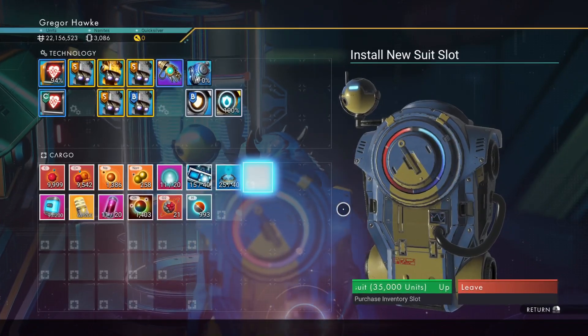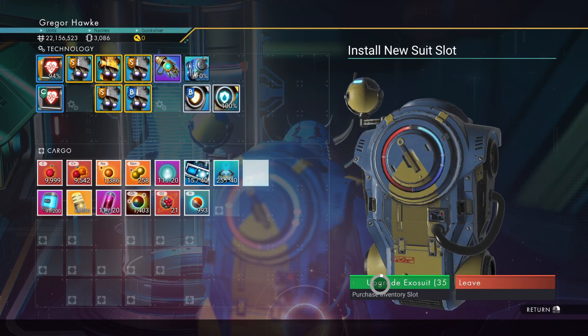Before we head out to our next star system, we're stopping at the anomaly to get another exosuit upgrade.